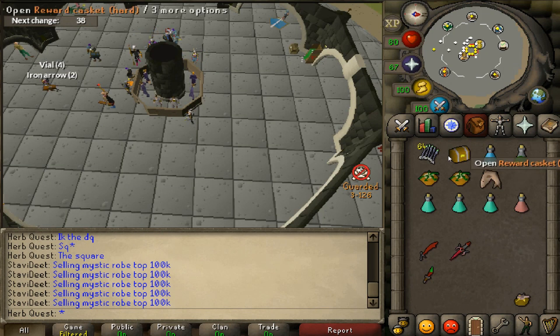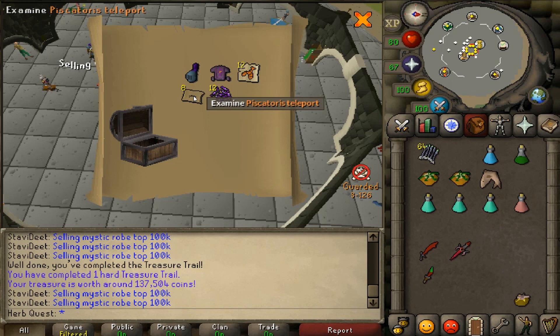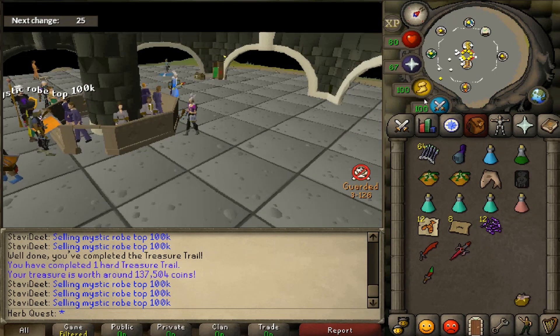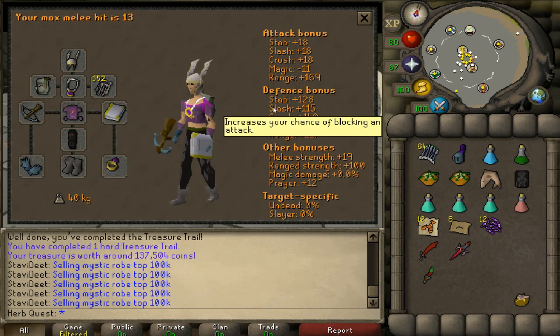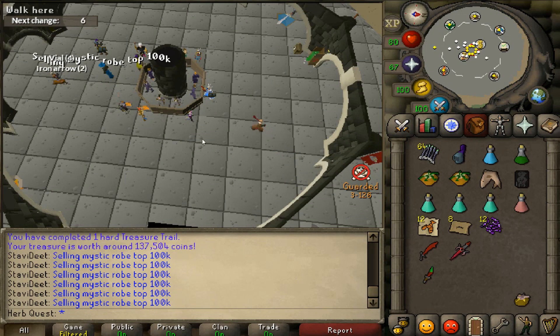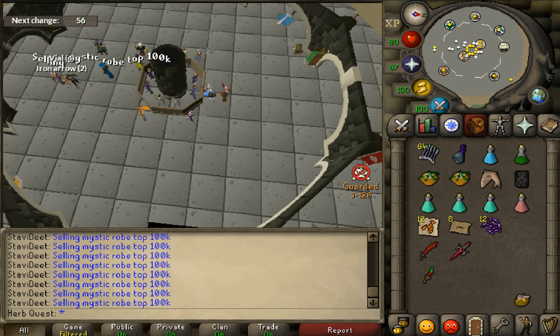Within this clue scroll we completed, we get — ooh — Piscatoris teleports. That is an interesting one. The ancient d-hide body — I kind of like that. That's fashion scape. It matches the glory and everything, I love it. A useful fashion scape item from a hard clue, finally! Actually, I can't say finally because this is my first hard clue of the season. DT's not out yet, so it's not two weeks. That comes out after two weeks, so I'm still good.